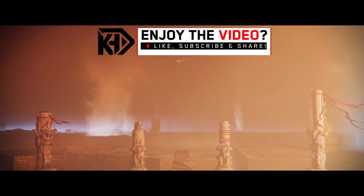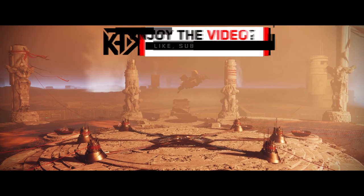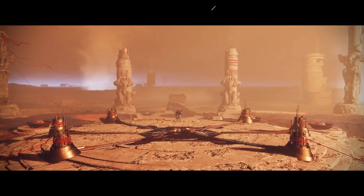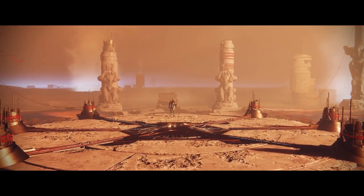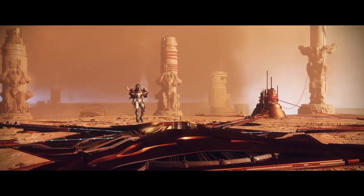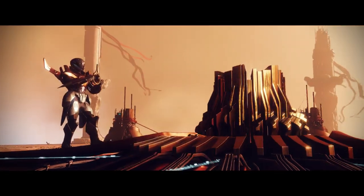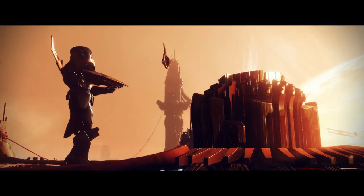As you can see, you're going to start this new kind of quest called Worthy. It's not really a quest though — what it really just does is let you experience a cutscene where your Guardian goes up into Mercury and plants the Seasonal Artifact and activates the Lighthouse, which is a pretty epic moment.